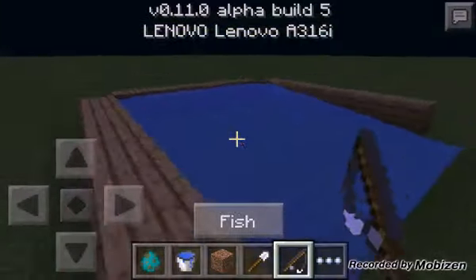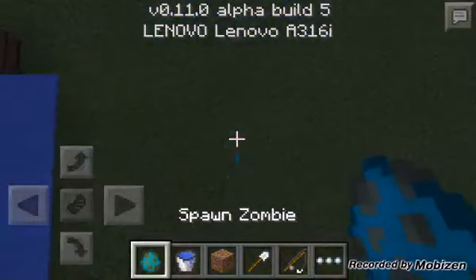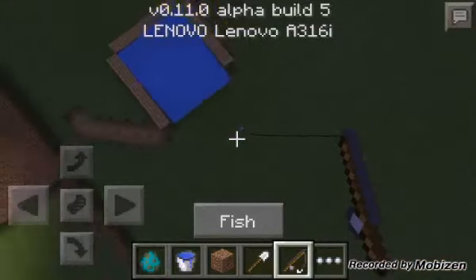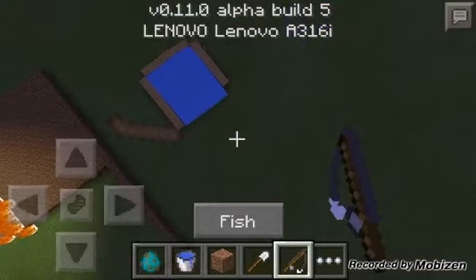You can also add a fishing rod — you can just basically fish. And let's just spawn a baby zombie. Baby zombies were added. And you can also do this, which is really cool.